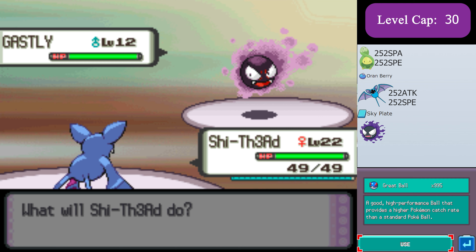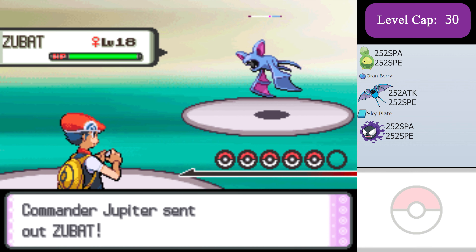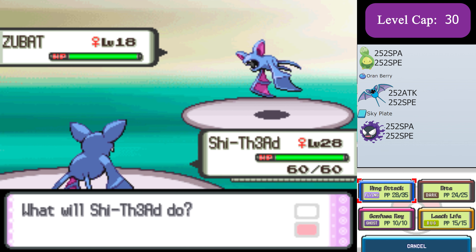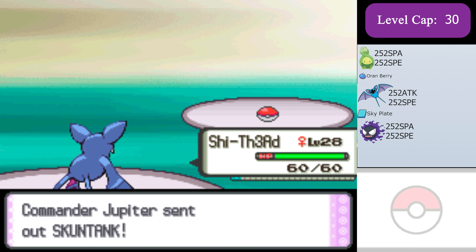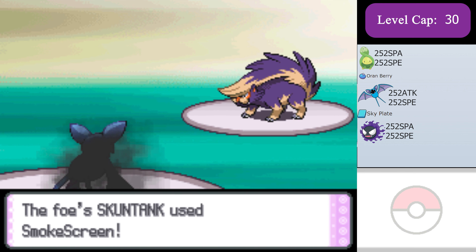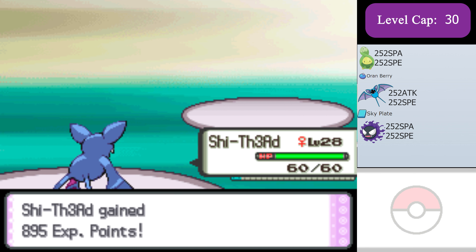I'm gonna grab my Ghastly before I take on Jupiter just cause I can. Now for Jupiter: max attack, max speed Zubat edging towards the level cap with a Sky Plate can kill the other Zubat in one hit at level 28. When Stunktank comes out, it almost always tries to Smokescreen or Screech your Pokemon before it starts attacking. If it does attack, Zubat can only take one non-crit Night Slash, and thanks to Sky Plate, Stunktank will always be a two-hit KO from Zubat.